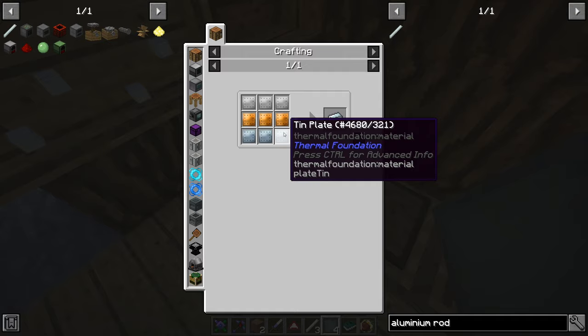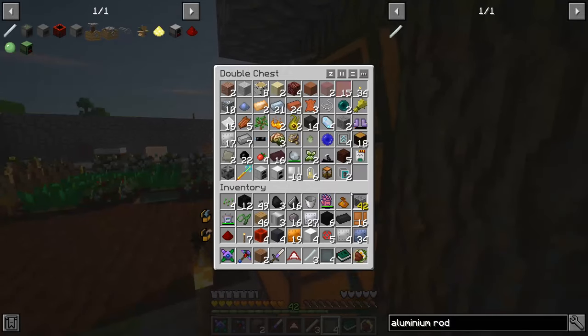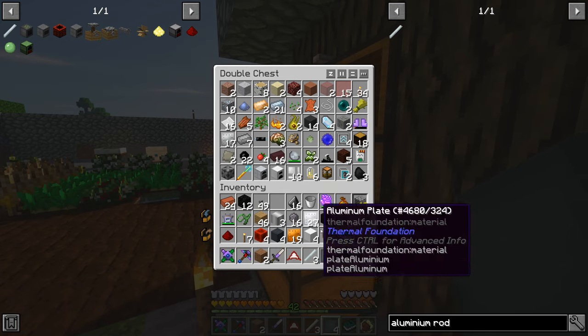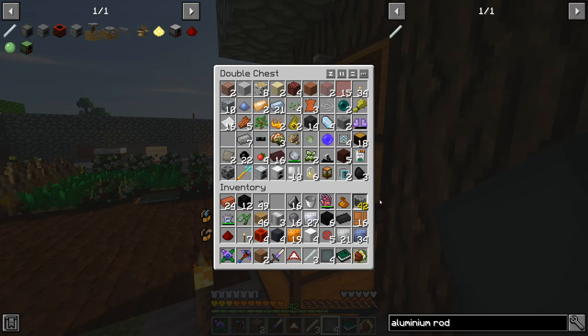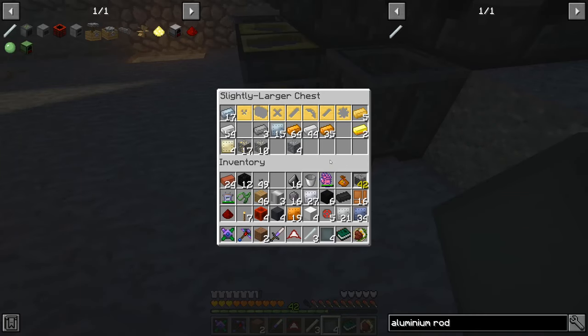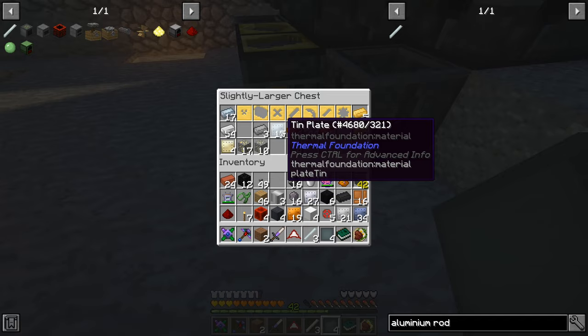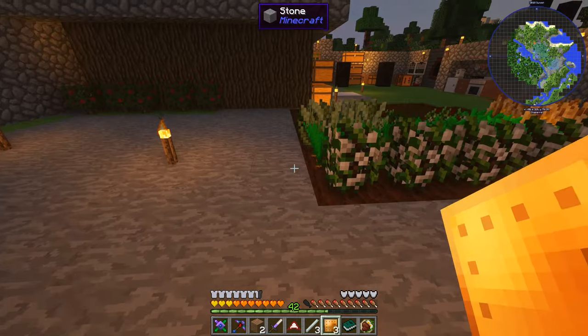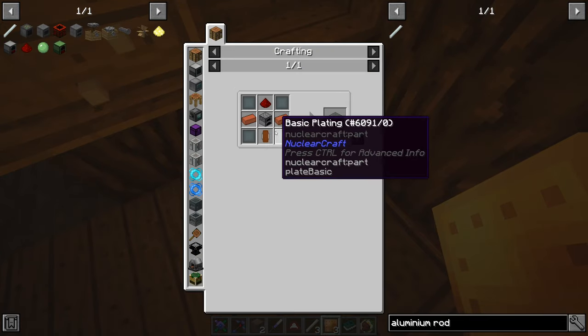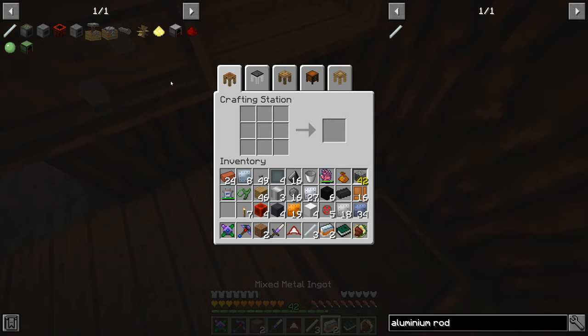Mixed metal ingots are straightforward — iron plates, bronze plates, and tin plates. A couple of bricks are going to be needed. I need to grab some clay bricks, iron plates, and I may be short on bronze plates. I can make some with tin, so no big deal — let me just make some bronze plates. That should be everything we need. So mixed metal ingot first, then copper solenoid — we'll get two of them. We'll combine those together to make four copper solenoids. Then I just need a furnace and some redstone.